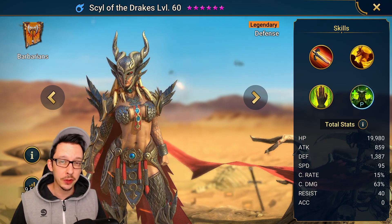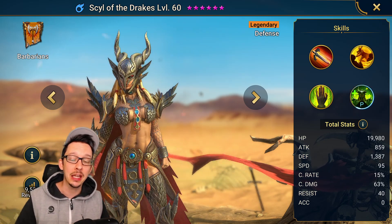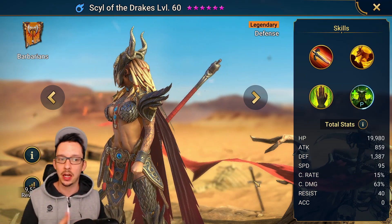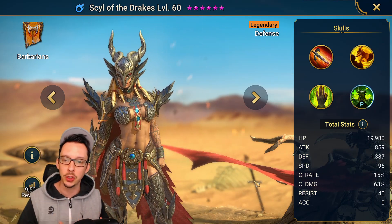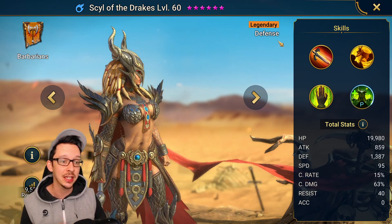Today we have Asile of the Drakes, another fantastic prize that you get for simply playing this game. You will get her after six months. She came later for me — I was already at the endgame when I got Salve of the Drakes, so my perception of how useful she was to carry your account might be different than yours. But you still need her quite a bit in the endgame, as you will see in today's build.